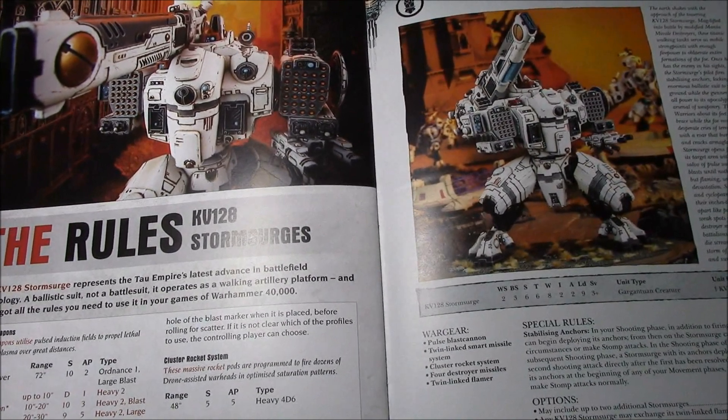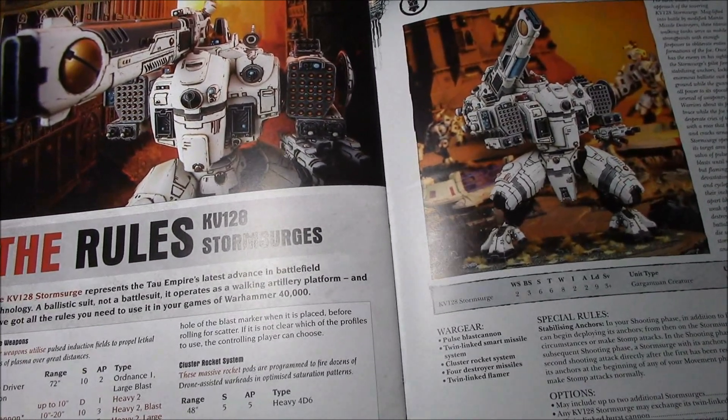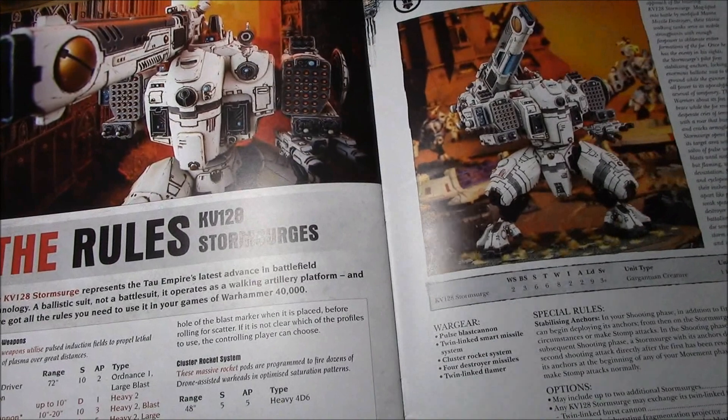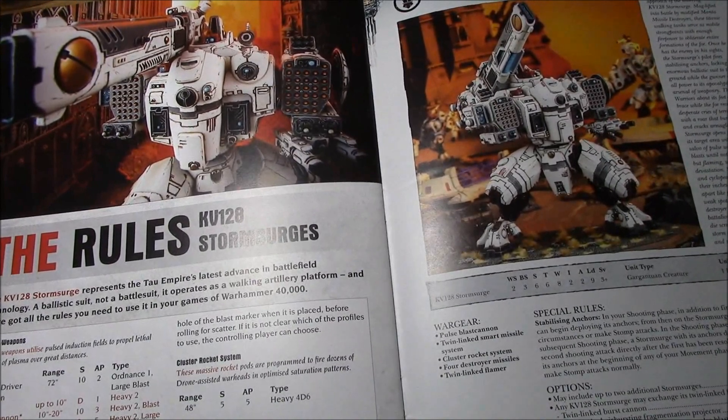Welcome to the first episode of Tau-rific Tau-tober. I'm very excited for a new Tau Codex, and a little apprehensive too, because they could also get hit with the Nerf Hammer. But we're going to start off this month with the KV-128 Storm Surge. This is the official White Dwarf — not a leak — that I picked up today, and we're going over the KV-128 Storm Surge and my thoughts on it.